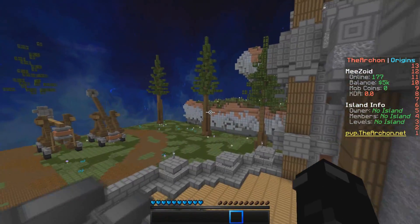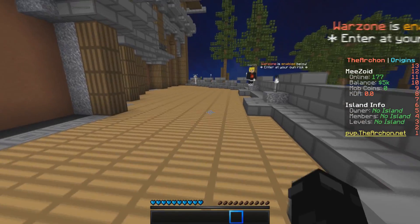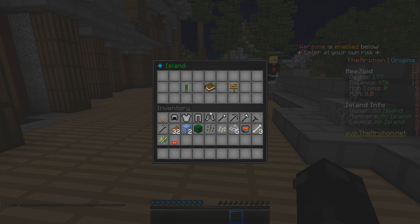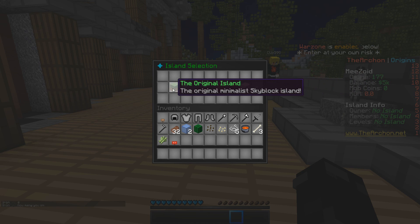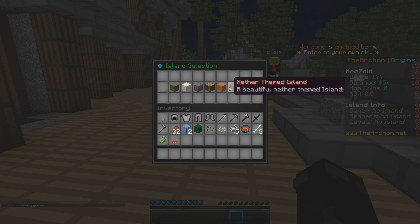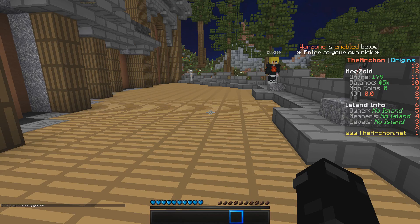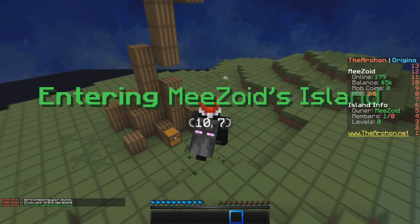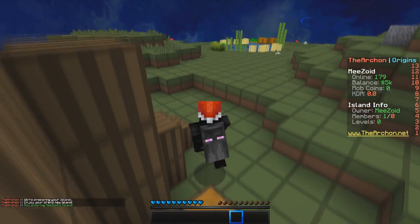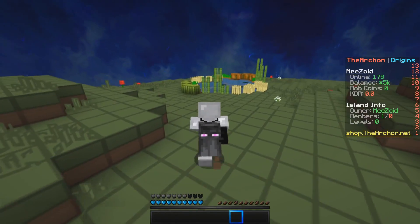I basically went over all the features in a brief video. Now we can go over to island creation. We gotta create a new island. I'll do grassland — I was going to do end but I didn't want to have to mine the end stone.